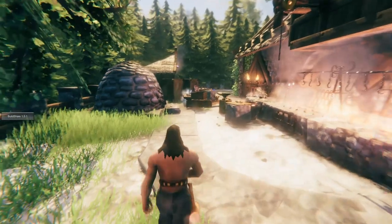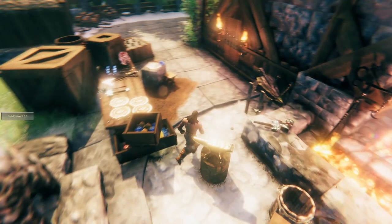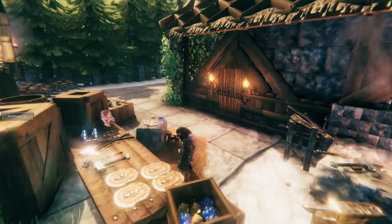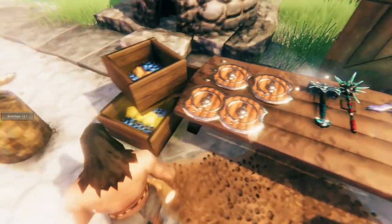Now let's slow things down and take a closer look. This crafting area is mostly for looks. The person who lives here is a blacksmith and also makes the best mead in all of Alheim, according to the lore of this world. In here you'll see this is where some of the shields are made and painted.